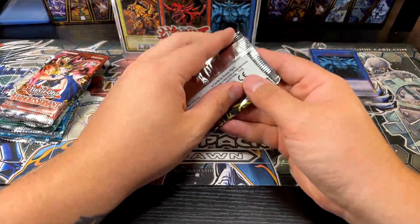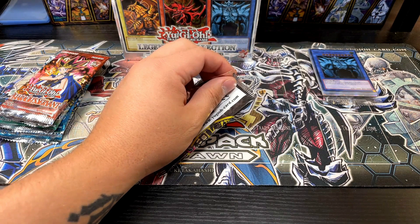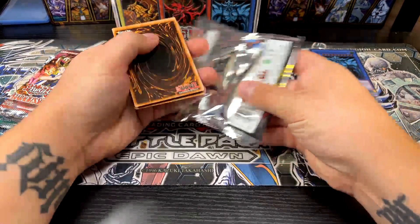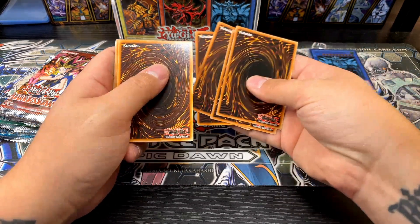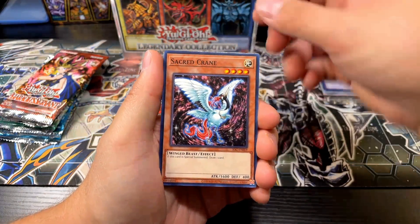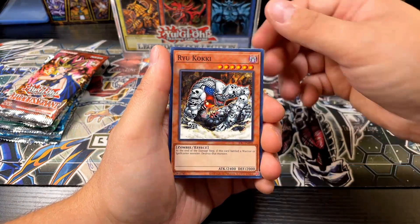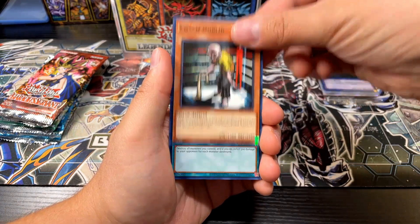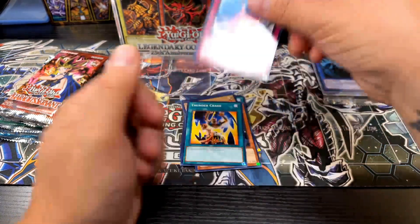We're going to start with Invasion of Chaos. I have 88 of those cards, still looking to get 13 more. Let's see what you got — Griffin's Feather Duster, Sacred Crane, Recycle, Ryo-Kokki, Ojama Yellow, Coach Goblin, Thunder Crash, Compulsory Evacuation Device. Okay, nothing I needed out of that one.